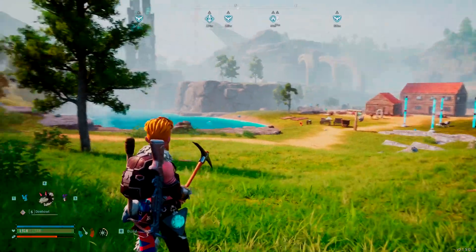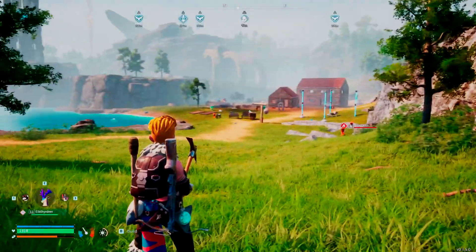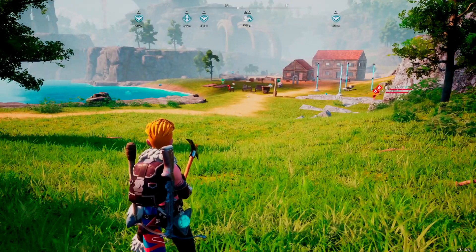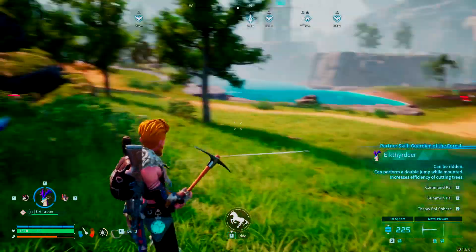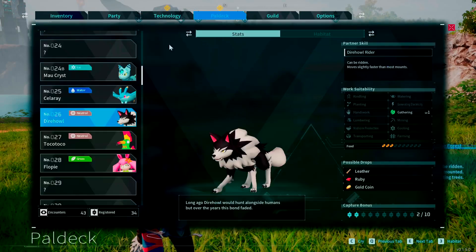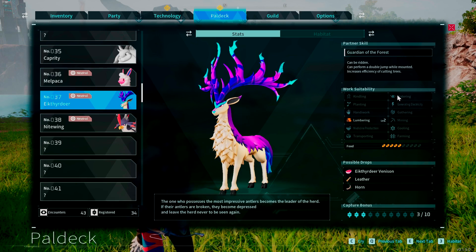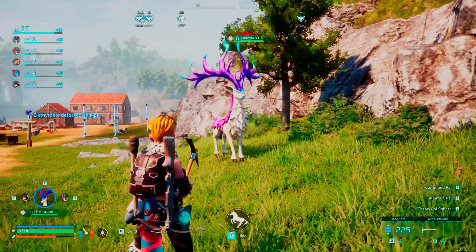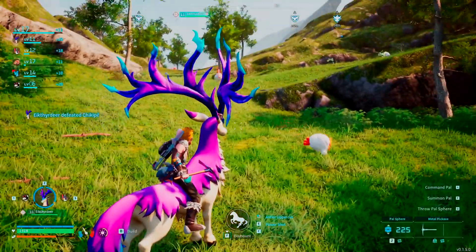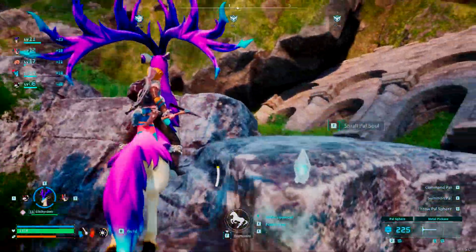If you're more of someone who wants to jump around and climb up mountains with ease, then you might want the Ichthydeer instead. Looking at the pal deck for these guys, it can be ridden and its claim to fame is that it can perform a double jump while mounted — that's pretty awesome.